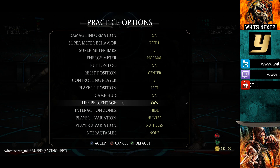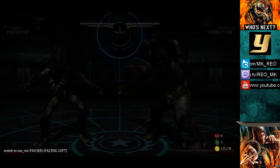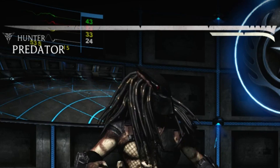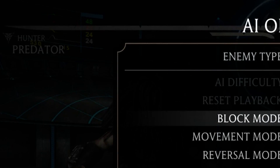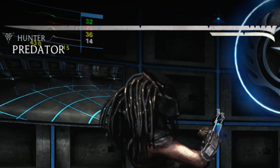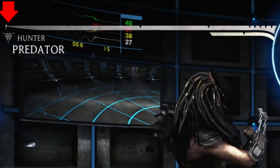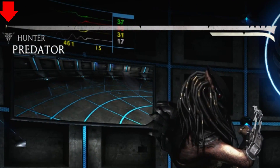Now looking at the entire health bar again, there is one perfect way to tell if you are going to get a flawless victory or not. If there is no mark or imprint in the beginning of the health bar, it means you have not taken any hit damage or block damage. But if there is a mark, then that means you have taken some form of damage.